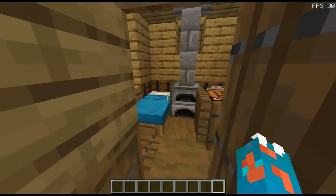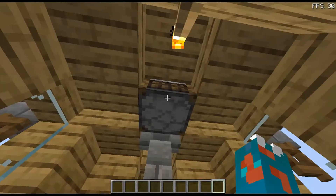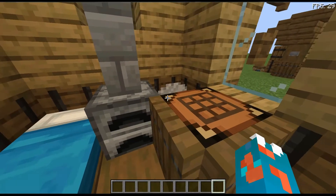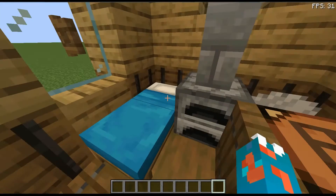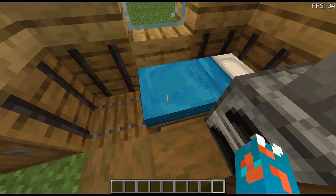Inside it's very cozy - it's got a furnace and a smoker, as well as a stone cutter and a crafting table with a bed, so you can sleep and get away from those nasty mobs.